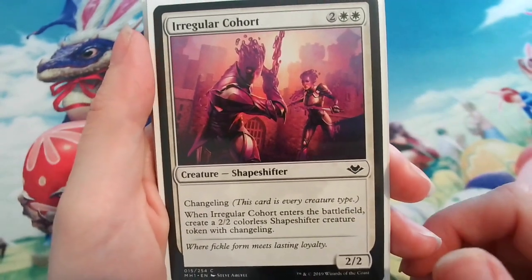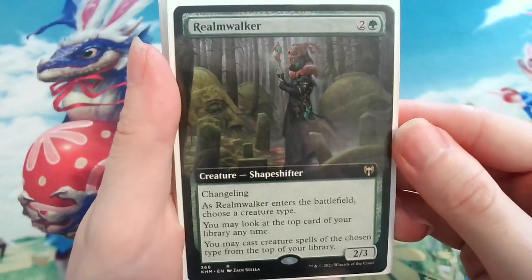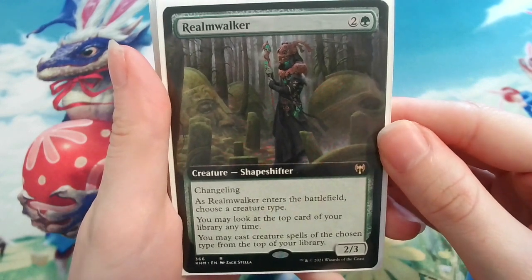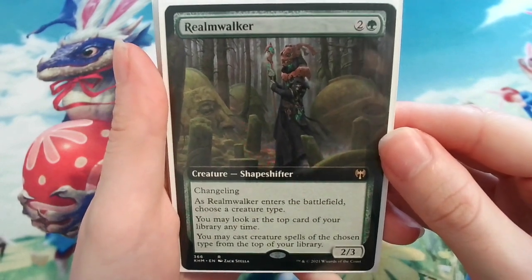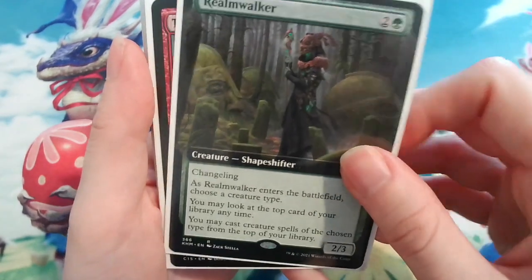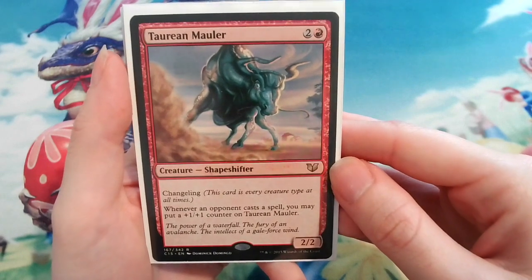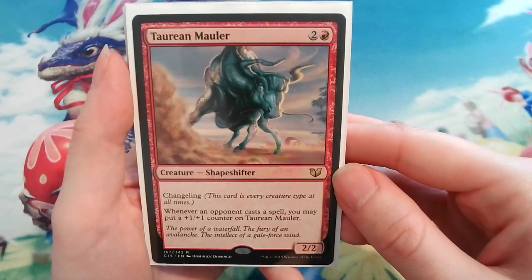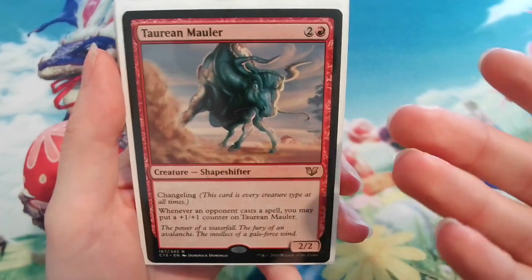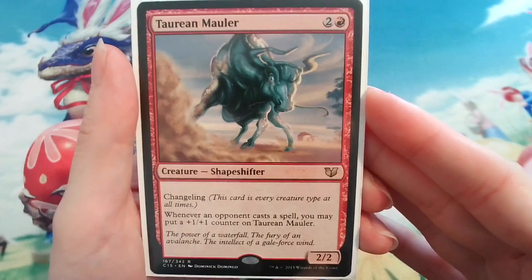Moving on to the more exciting changelings, let's talk about Realmwalker — another new card from Kaldheim that I knew I had to have. When it was previewed I was screaming about it on Twitter. It's always an advantage when you know what you're drawing into, and you can cast spells from the top of your library, which leaves more cards in your hand for future turns. A similar card in this deck is Taurean Mauler, which gets a +1/+1 counter whenever an opponent casts a spell — not quite as powerful as Managorger Hydra but still can get pretty scary, especially in multiplayer.